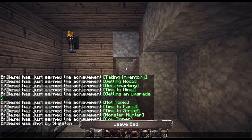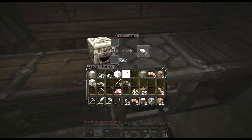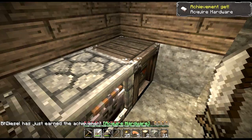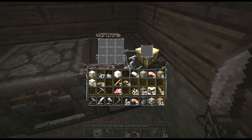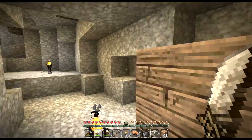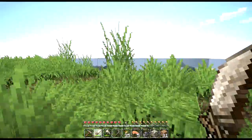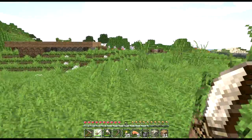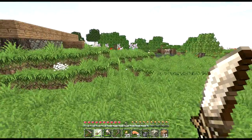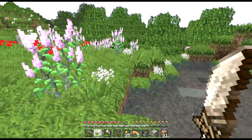We got some iron — nice. So that means we can get to work on some real farms by building a bucket. First things first, we're going to want to get an infinite water source reasonably close to where we're going to be working. That's basically a trench of three blocks. Let's say we want to build our field over in that area on the other side of this tree thicket — we have a pond right by there, so there's no point in building an infinite water source.